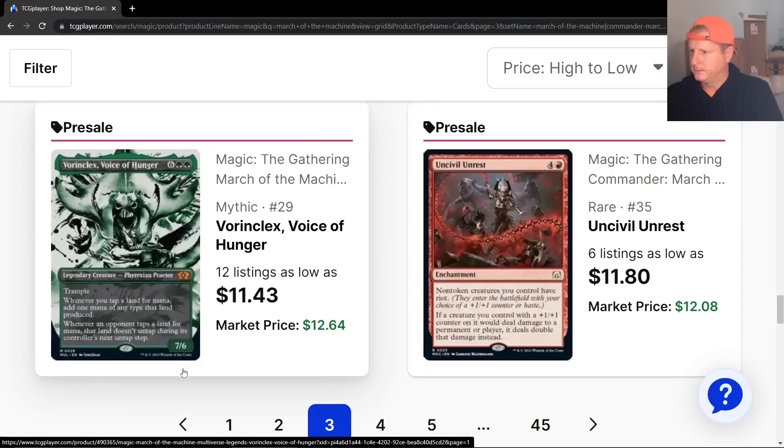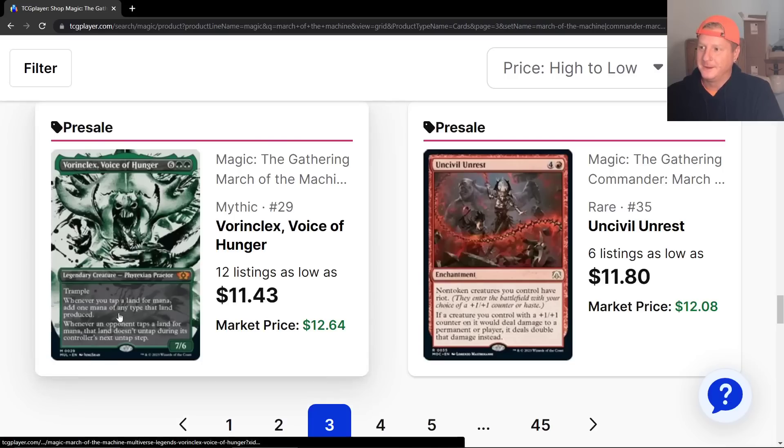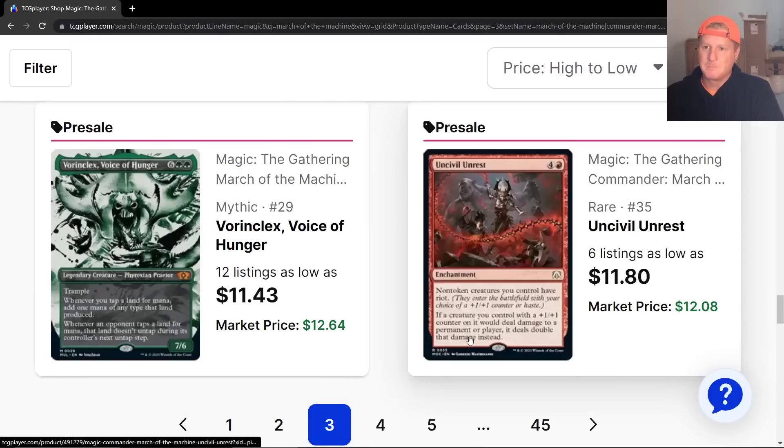Foreign Clex, Voice of Hunger — is that the reprint? Whenever an opponent taps a land for mana, that land doesn't untap. Whenever you tap a land for mana, it's a big drop. Uncivil Unrest — a lot of these are just going to tank. Non-token creatures you control have Riot. If a creature with a +1/+1 counter on it would deal damage to a permanent or player, it deals double that damage. Those cards can usually be impactful.